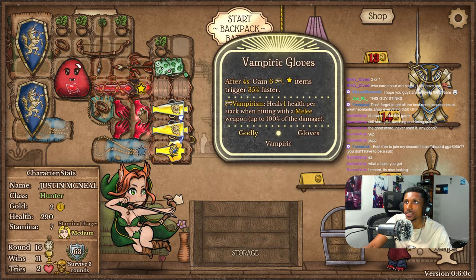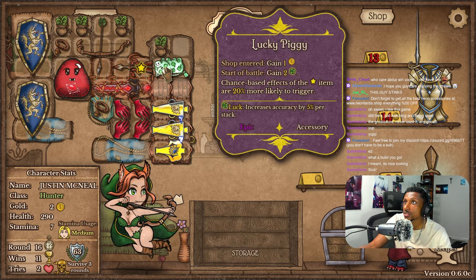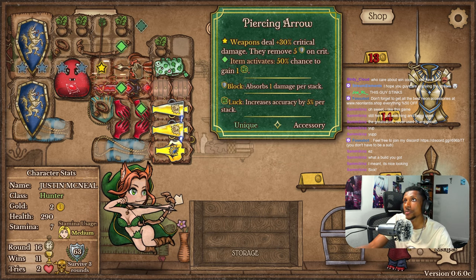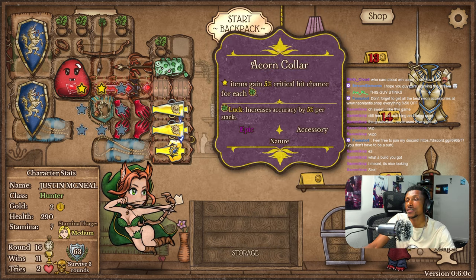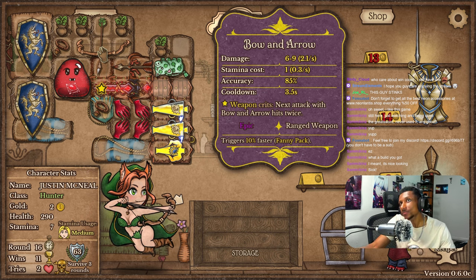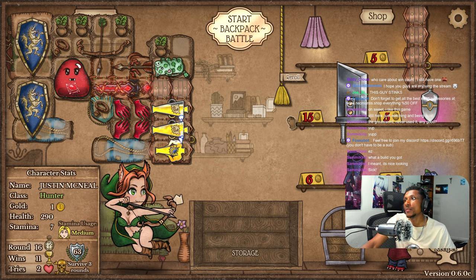This guy has a 50% chance to gain one clover whenever the bow or the Bloodthorn activate — the gloves only activate after four seconds. And then this guy — chance-based effects on star items gain 20% more likely chance of trigger. So this is actually a 70% chance when these activate to gain a clover, and this feeds off the clover giving it more crit chance. And when this crits, this double hits. That's how all of that works together in succession.